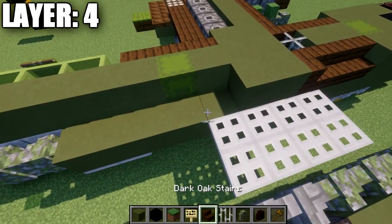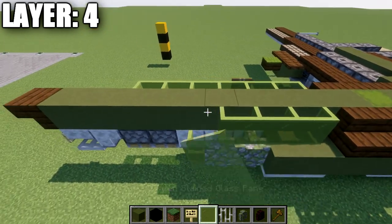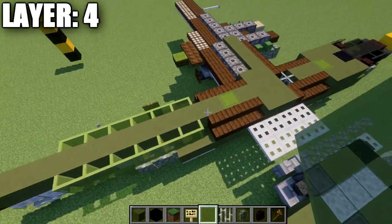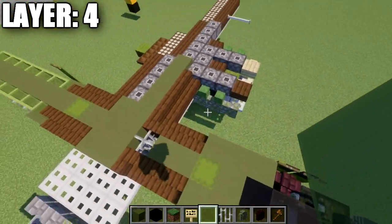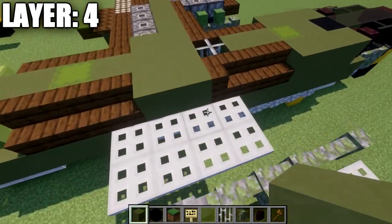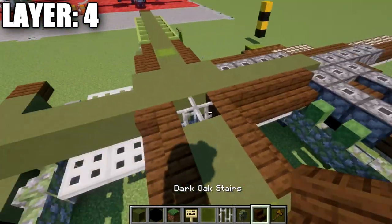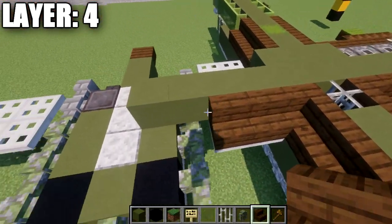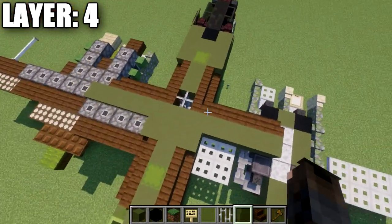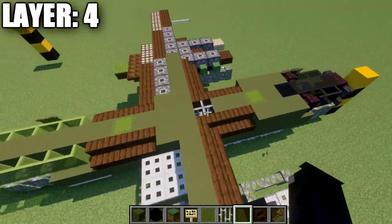After that, two more green terracotta blocks, then three dark oak wood stairs, and then seven green stained glass panes going back. From this block, go four green terracotta blocks out to the side and three dark oak wood stairs out to the side as well. At this point, you have options: on Java, use a piston; on other versions, use an end portal frame — it's not the greatest due to the top appearance, but it works.